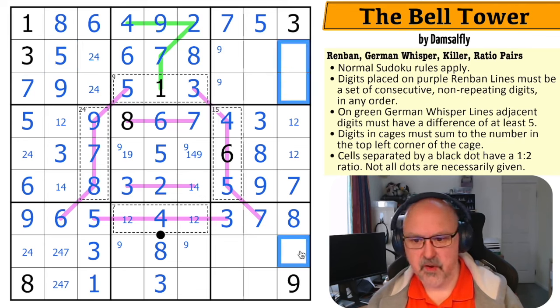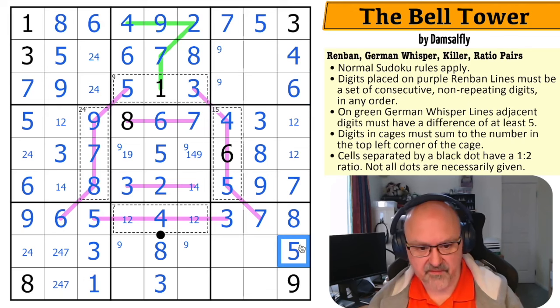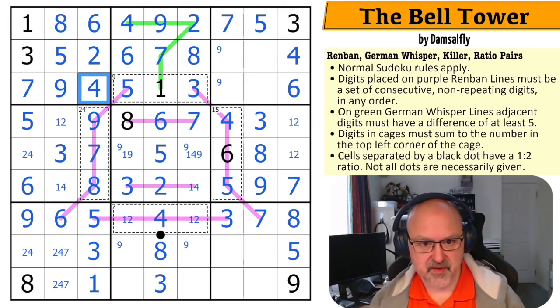This is a triple — one, two, three, four, five, six, seven, eight, nine — so these are four, five, and six. There's a five, six looking there, so that's the four, and I can take four out of those. Five looks over, making that the six and that the five. The four looks back, making that the two and that the four.